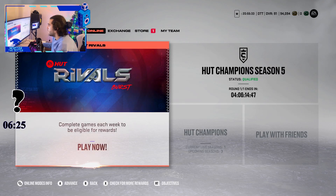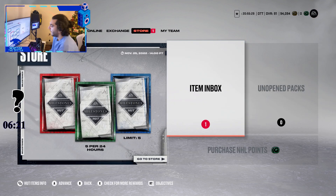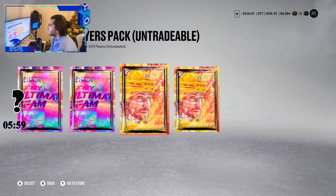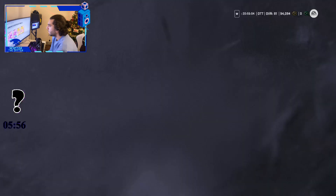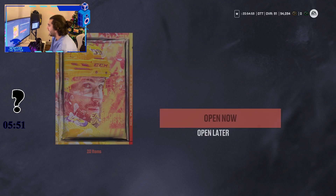Alright, it is Rivals Reward time yet again. I ended up going with the untradeable option because I'm still working on two or three MSPs, plus I have Squad Battles rewards coming up. Let's dive in and see what we get. Starting with the NHL, going to the Ultimate Packs — two Jumbo NHL Player Packs.